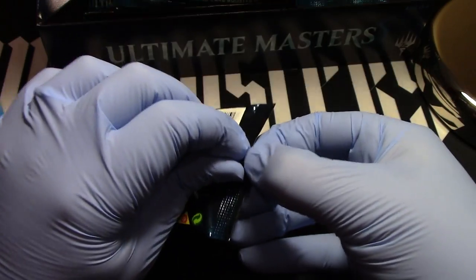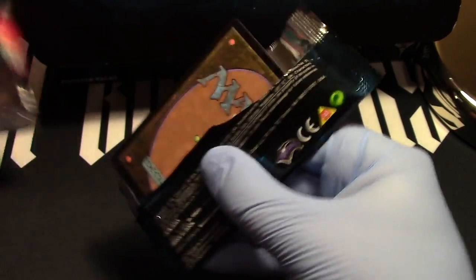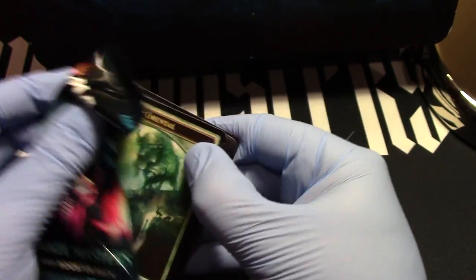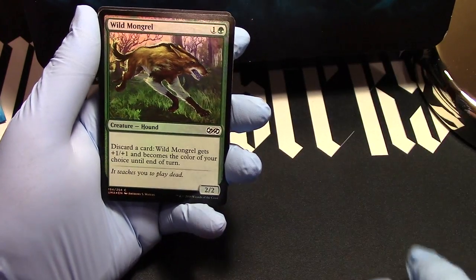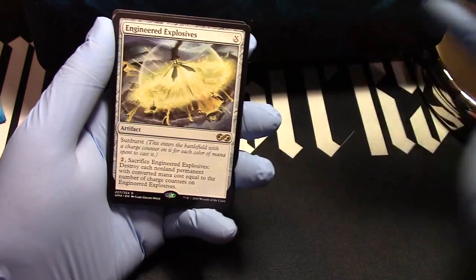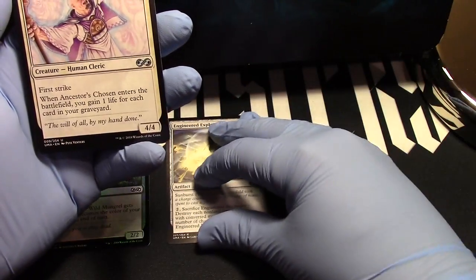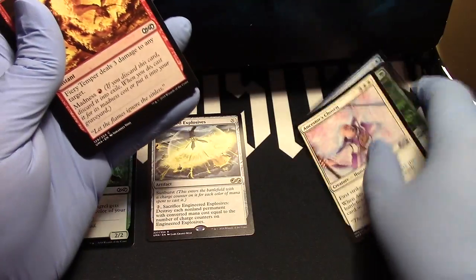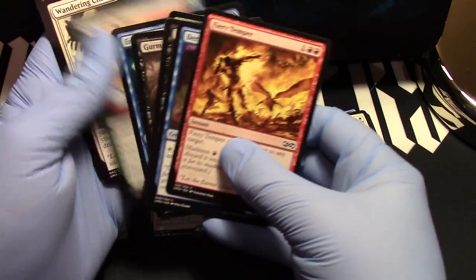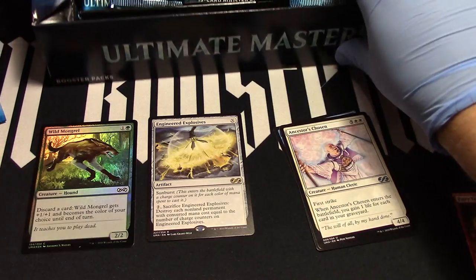All right, let's get to this. I'm going to go from the back this time because the pull tabs and the lid closing don't seem to work for me. We've got an elemental and a Wild Mongrel — oh, Engineered Explosives! We're gonna start it off with a bang. Sorry, I say it backwards every time.